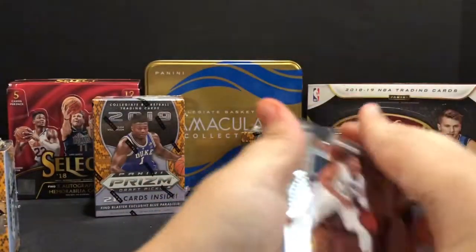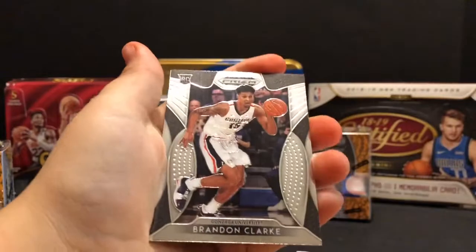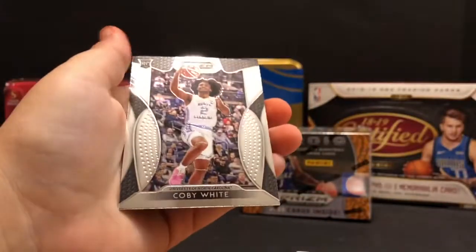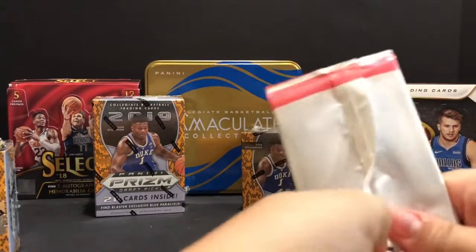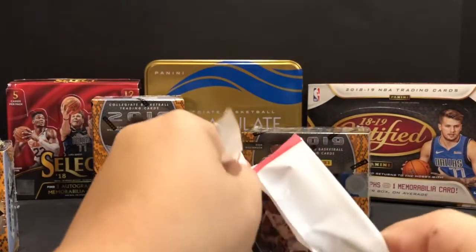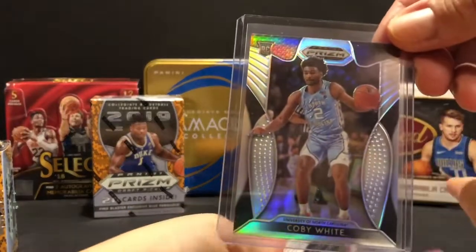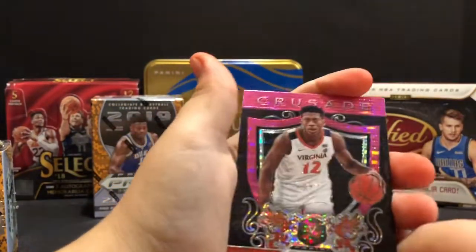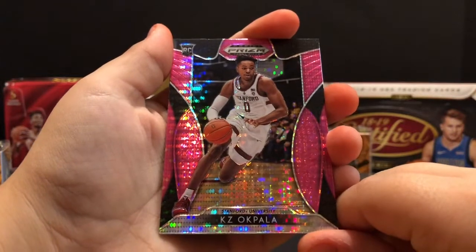They say the silver white jersey is the one that everyone's after. Tremont Waters. Brandon Clark. Jackson Hayes Crusade. And Coby White. Look at this - here you got this Coby White that is a white jersey, and then your silver was of the blue Carolina blue. So you have both parallels. Crusade of DeAndre Hunter - that's a good one. Casey Akpala.